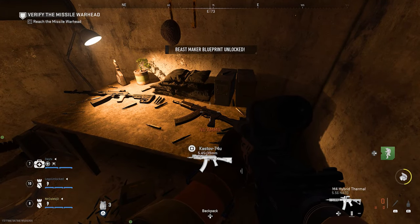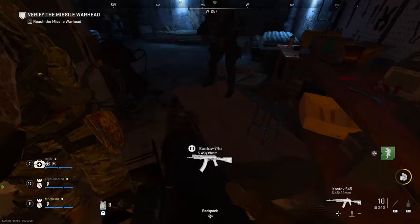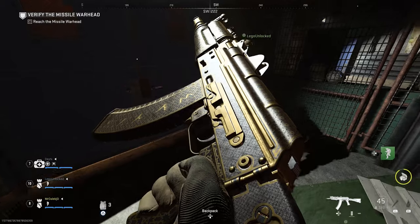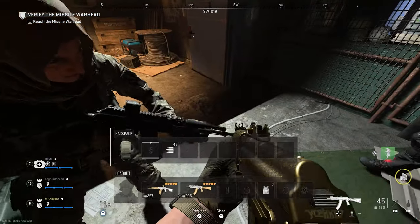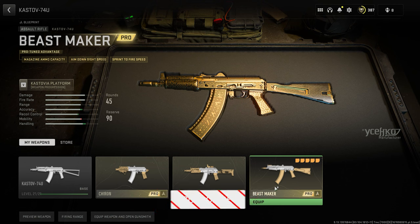At the end of the bunker is a table where you'll be able to pick up a Kastov 74U each, which unlocks the Beast Maker Blueprint. All the Kastovs have that blueprint on them, and with some light you can see the detailing is really nice — much better than any reward from previous raids. You can use it for the entirety of your Raid Episode 2 experience, and once you've completed it, you'll see the Beast Maker Weapon Blueprint unlocked. In the gunsmith, it's a gorgeous blueprint — like a combination of gold camo and royalty camo from Call of Duty: Advanced Warfare.